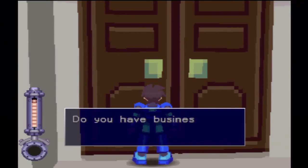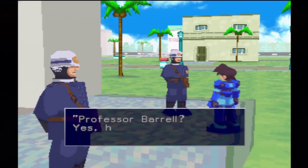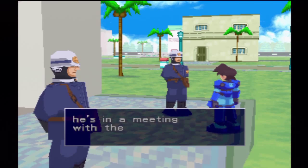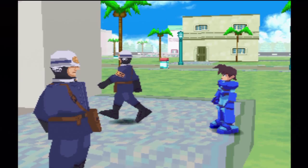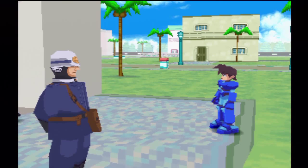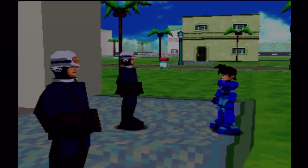Sorry, no unauthorized entry allowed. Do you have business here? Yeah, I do, let me in. Yes, he's in there — he's in a meeting with the mayor. Please wait one minute. Okay, so you're not going to let me in unless I talk to you. Thank you for waiting, go on in.